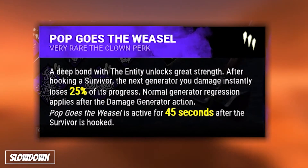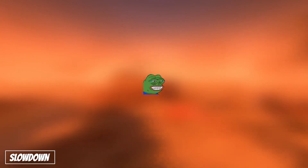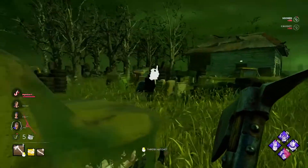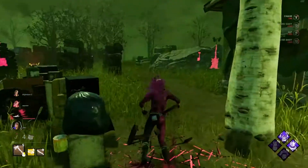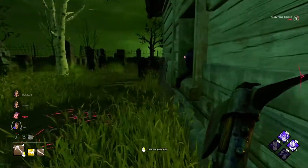Pop Goes the Weasel is a fantastic perk to throw in the garbage. Just kidding. Once you hook a survivor, Pop will activate, giving you a 45-second window to kick a generator and remove 25% of its progress. However, Pop requires you to get a down, hook the downed survivor, kick a gen, then pick up another chase, and so on.